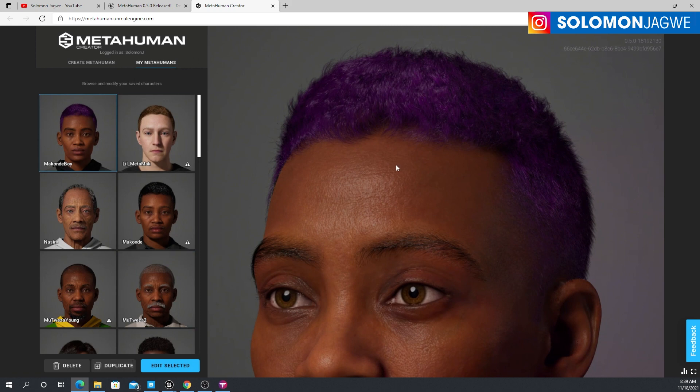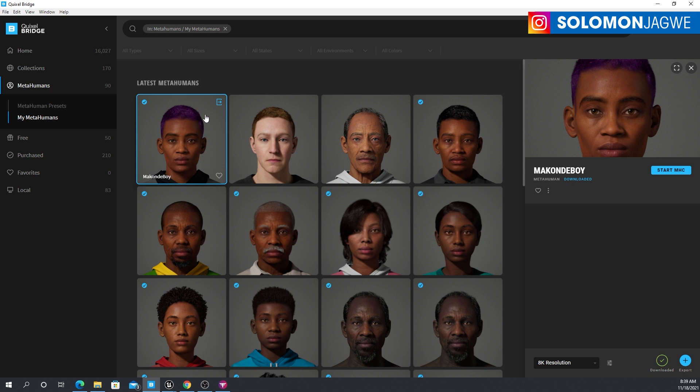The idea is we're going to start by duplicating this character, because I don't want to mess up all the things I've already added and created. I've just modified one of the characters. As you can see, I've already downloaded one of them — that's the one we're going to be working with in Unreal Engine.